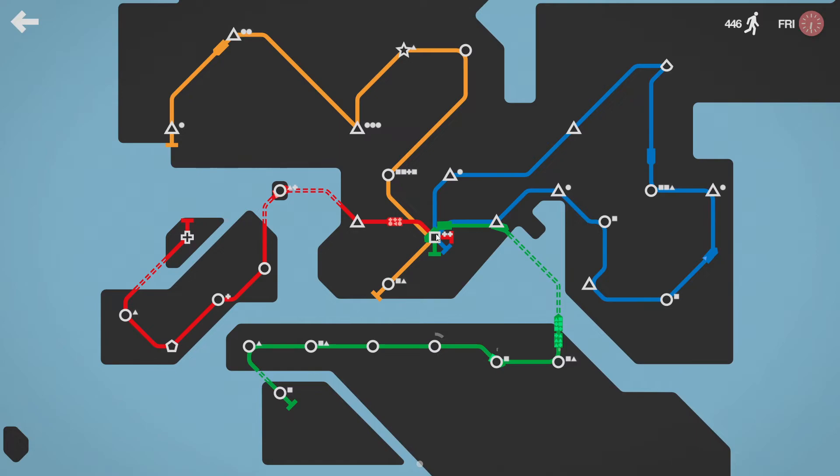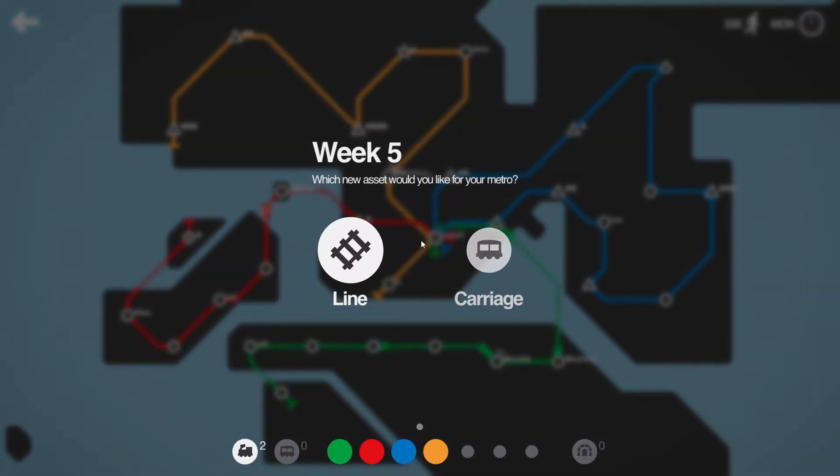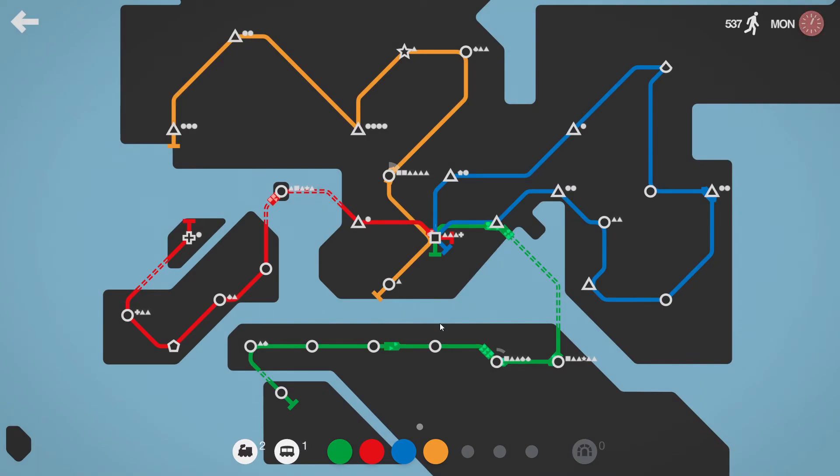Okay, we have a loop. How many stations has it got? Three, four, five, six, seven, eight, nine, ten, eleven — too many, way too many. We've got two trains on the red line, one train on the yellow line, three on the green line and it's not enough, one on the blue line. We get two locomotives. We don't need another line — we need tunnels. Otherwise we just have to fix things with carriages.